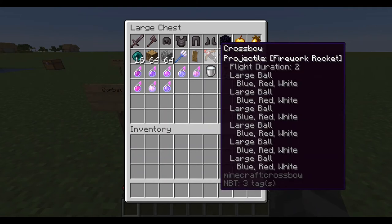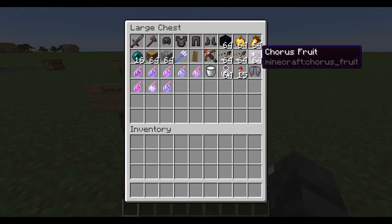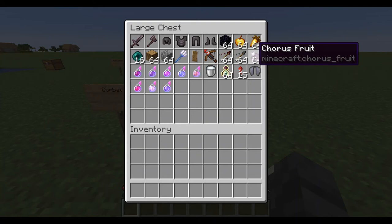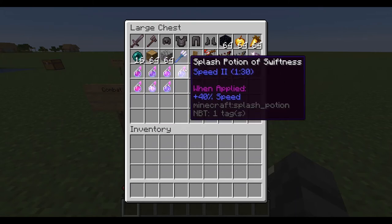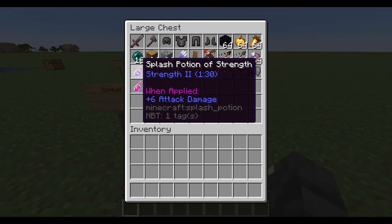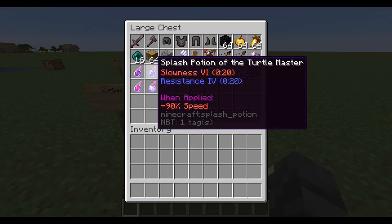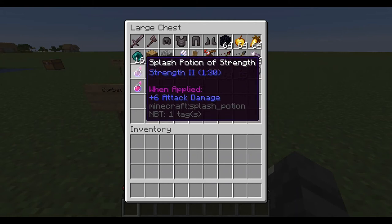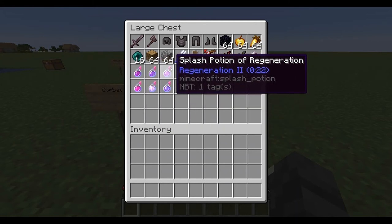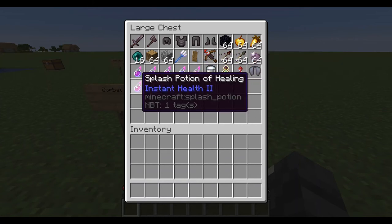Crossbow with fireworks, and you can also use harming and weakness arrows — those are pretty useful. Chorus fruit in case you get stuck and you're getting crit — just eat it and escape. These potions are very useful, ranked from least to most useful. The top one is extremely good — you pretty much can't die when it's active. Healing potions are great: if you ever get low just throw some and you're fine.